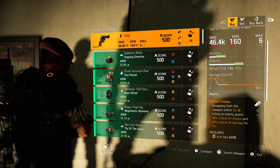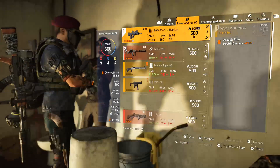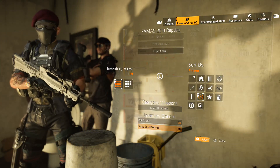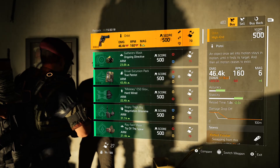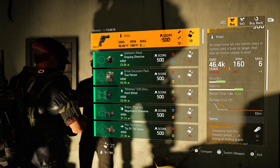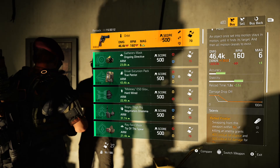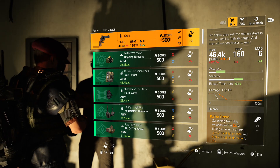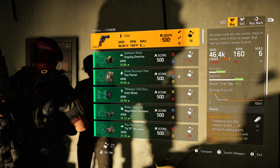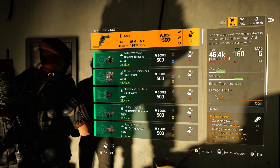Remember it does require four or less yellows, so keep that in mind. The base damage is 32,826 and with the build I'm running it goes up to 46.4k, so you can compare it with another Orbit if you've already gotten one.